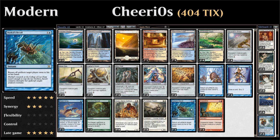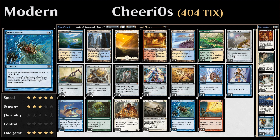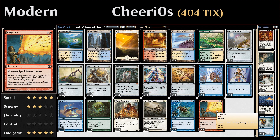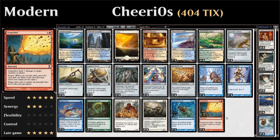One copy of Hurkyl's Recall is essentially a fifth Retract, returning all artifacts target player owns to their hand. It has slightly more play since you can also target your opponent to bounce a Chalice of the Void on zero, or against Lantern Control or Affinity you can bounce most of their board. Finally, Grapeshot is our win condition — it's easy to generate a very high storm count thanks to Retract letting us replay all our zero mana equipment for free.